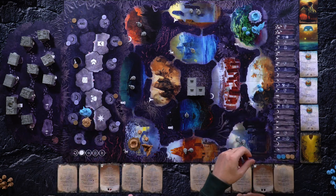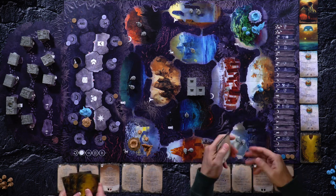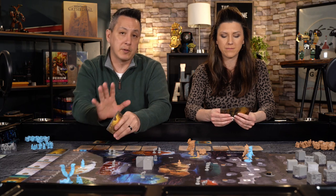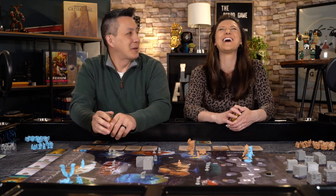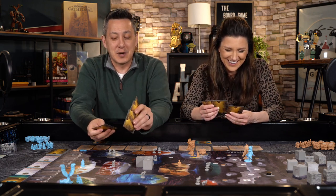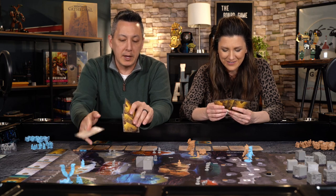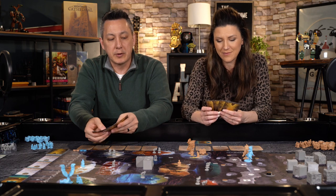We also have a starting hand of cards. Some of them could be upgrade cards, some of them can be ploys. Three cards dealt plus one basic combat card — that you always have, it always comes back. So you'll always have this card. The others could be ploys, which are cards you can play if you ever have an opportunity, or upgrades that you could potentially use to upgrade any of your other actions.